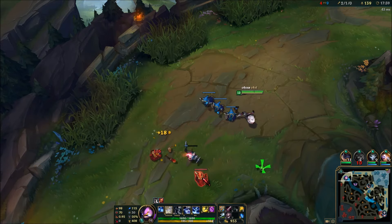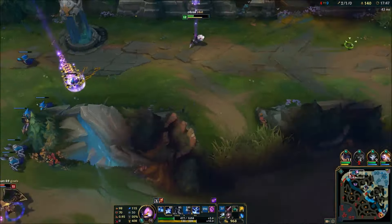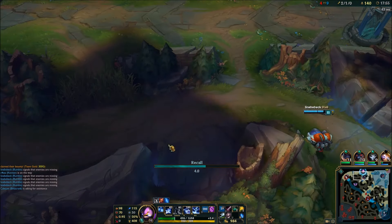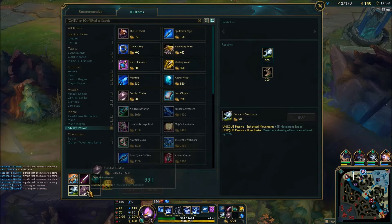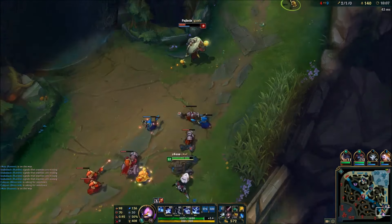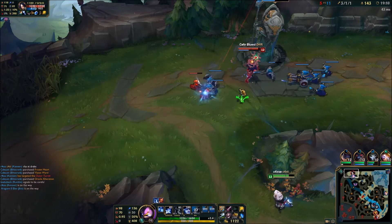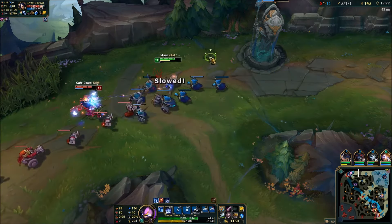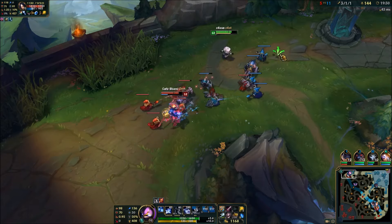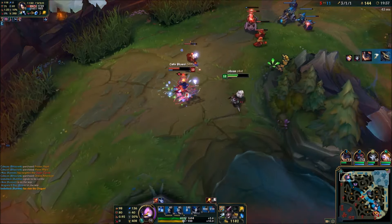There are many ways to use your Protobelt. You can use it as a damage tool, but you can also use it defensively to escape even ganks from champs with huge gap closers. And this is why you should always play Kennen with Teleport — easy kills for you and the snowball gets bigger and bigger. Getting fed is your main priority. A fed Kennen wins teamfights almost alone, so go and take everything you can get.